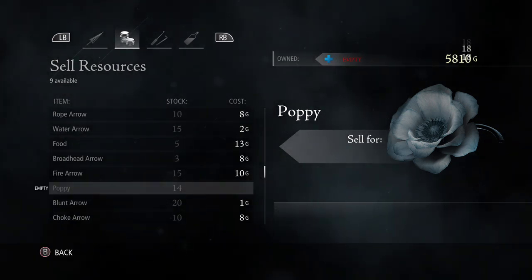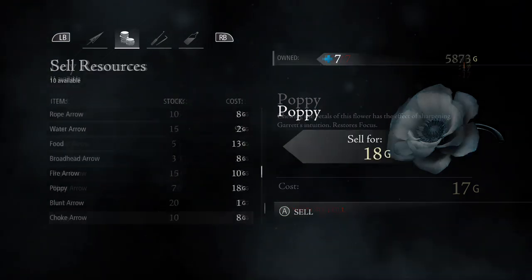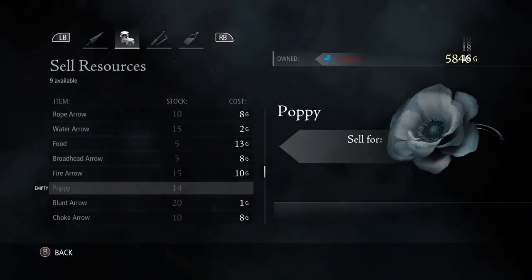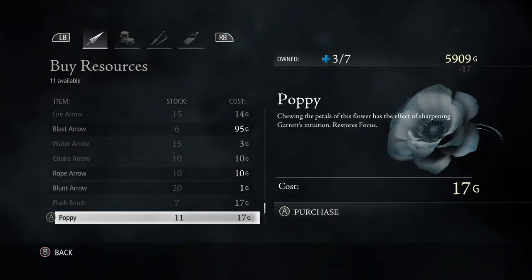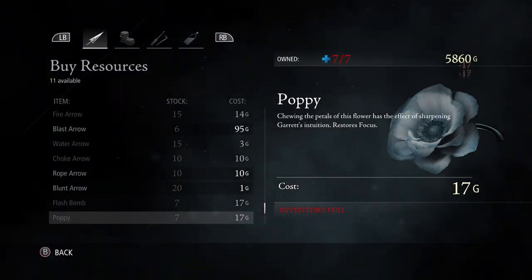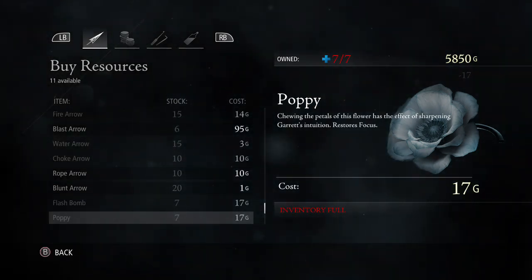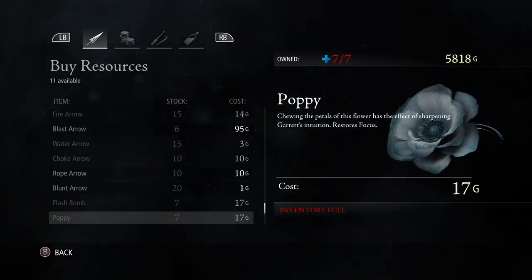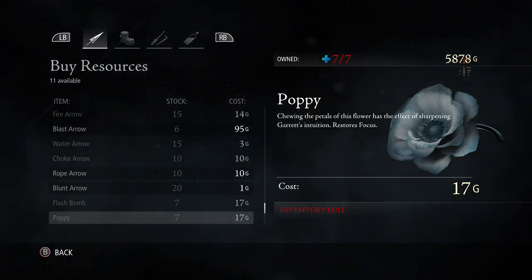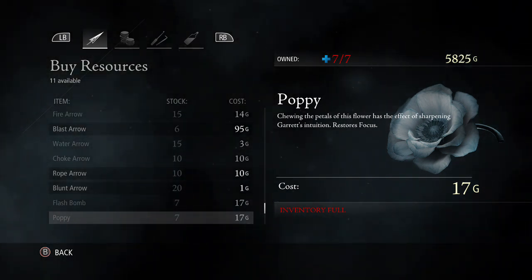Buy and sell. And as you can tell, my gold is going up ever so slightly. So right now I'm at 5,818. After rebuying them, 5,825. So I have went up 7 gold.